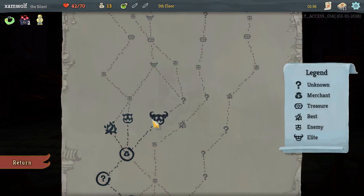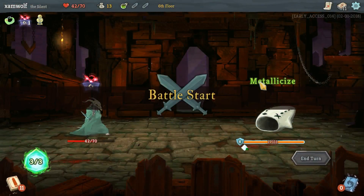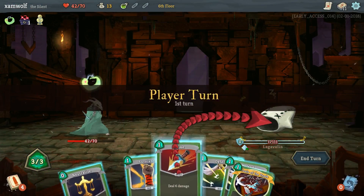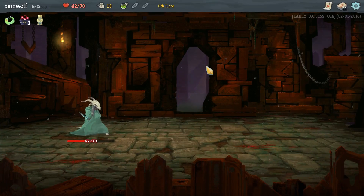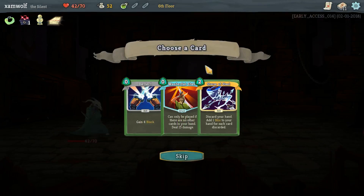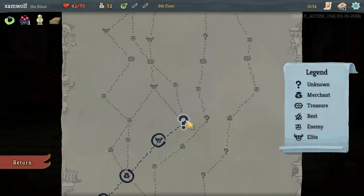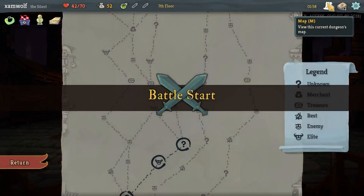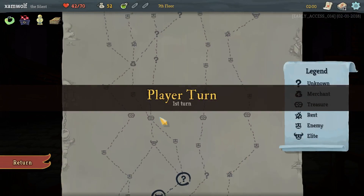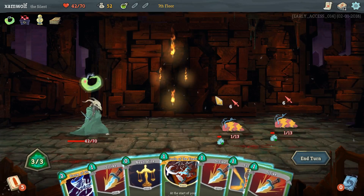No discard synergy but we can remove another card. Thin deck. Then we'll get this free elite fight. Pretty easy. Art of War. And Storm of Steel for the discard stuff — I'll take it. No combat... please no combat. It's combat. God damn it. Almost the luckiest boys alive. Not quite though.